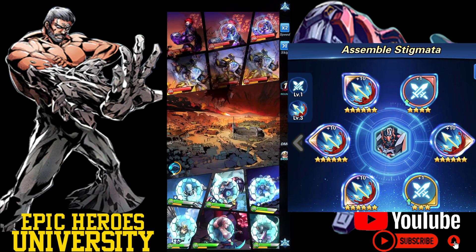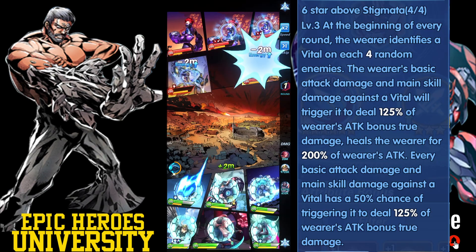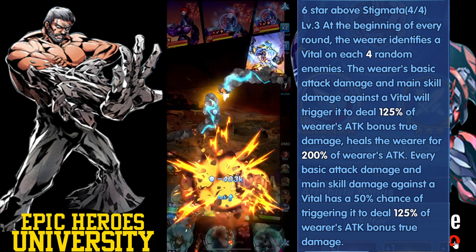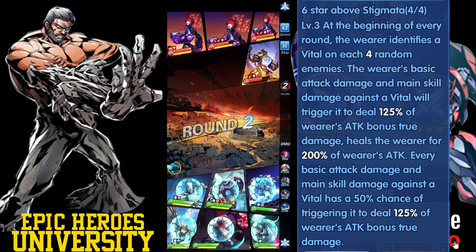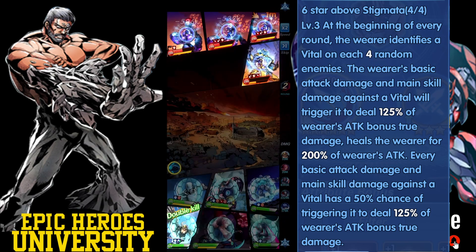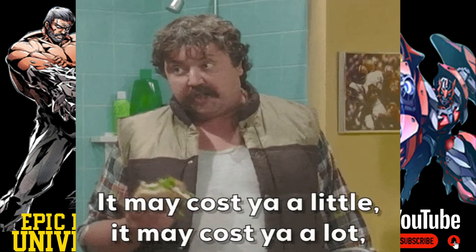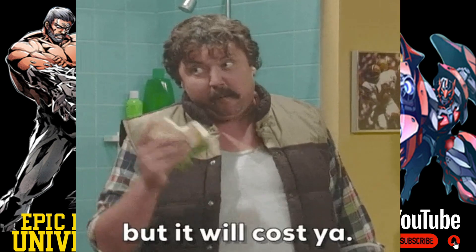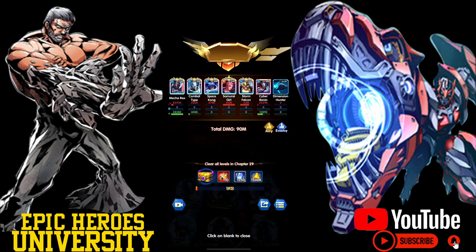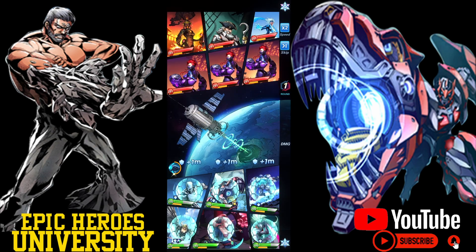Rex's stigmata setup consists of four vitals and two zealots. If we look at the vital set bonus, at the beginning of every round the wearer identifies a vital on each of up to four random enemies. The wearer's basic attack damage and main skill damage against a vital target will trigger it to deal 125% of the wearer's attack as bonus true damage, and also heal the wearer for 200% of the wearer's attack. The vital stigmata will require you to spend a little bit of money to obtain, but if you don't mind spending a few dollars they are well worth the purchase. The two zealot stigmata increase his crit percent, which is a very good primary stat on Rex.